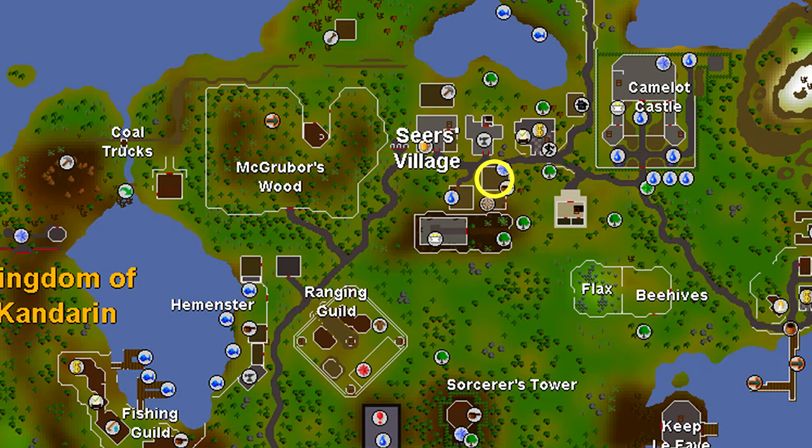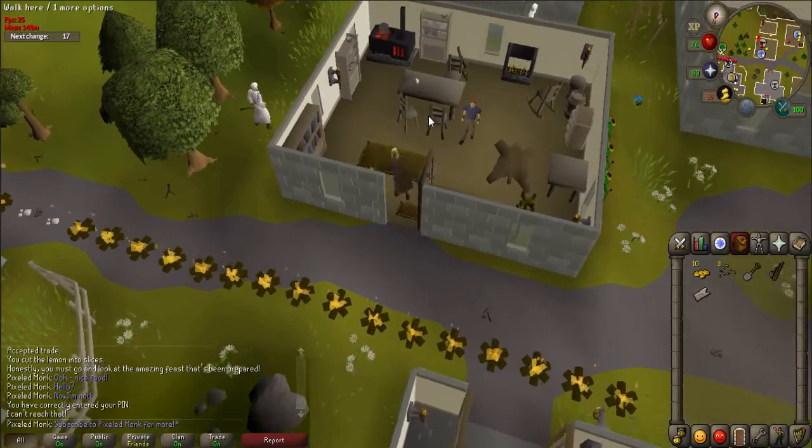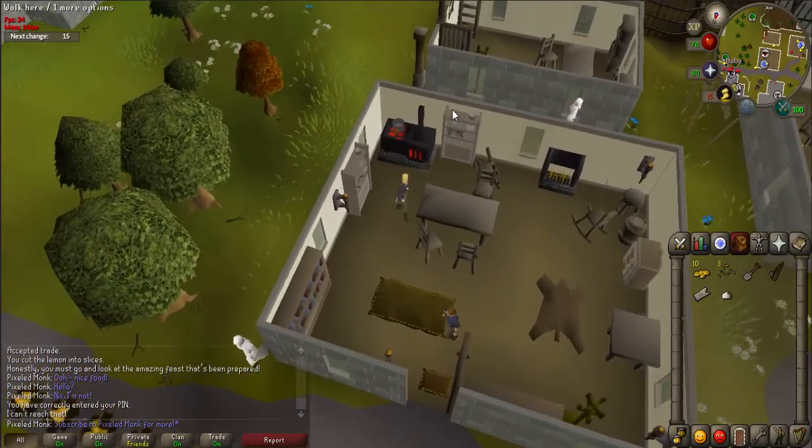Use the map provided to find garlic in the house southwest of the bank in Seers Village. Pick the garlic up and then head towards MacGruber's Woods just west of you.